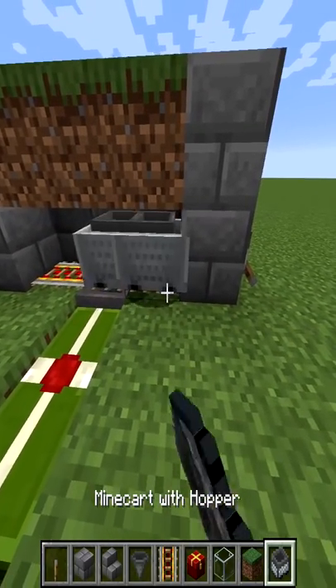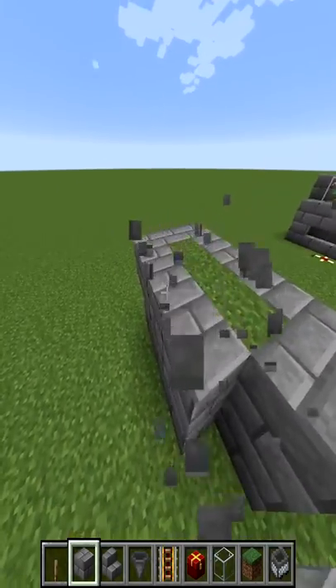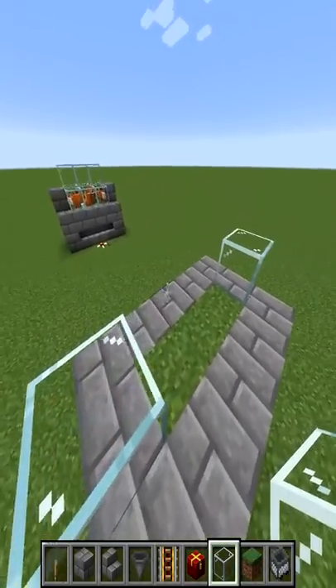Turn the lever on and place in your hopper minecart. Next, place three stone blocks in front of the grass and three stone blocks on the other side. Now place glass surrounding the grass blocks.